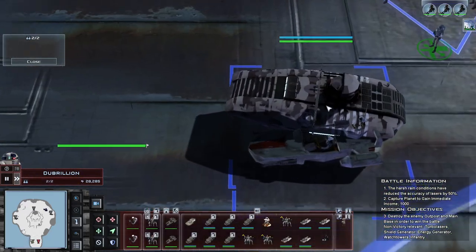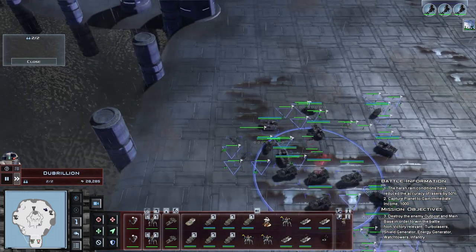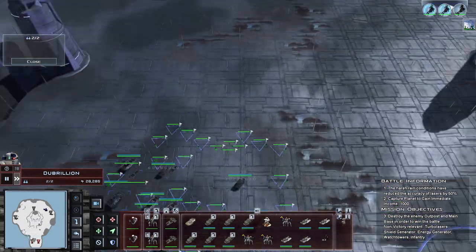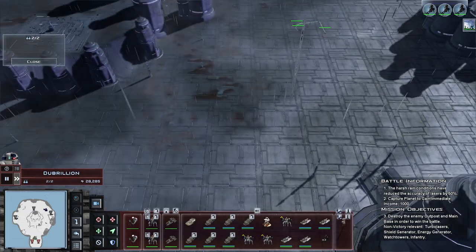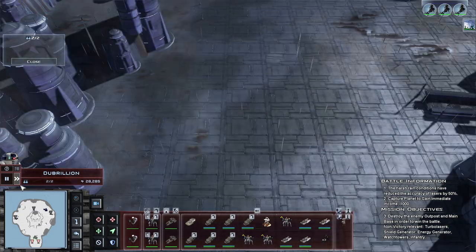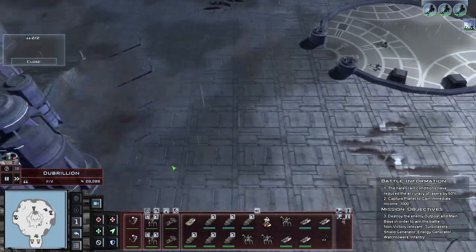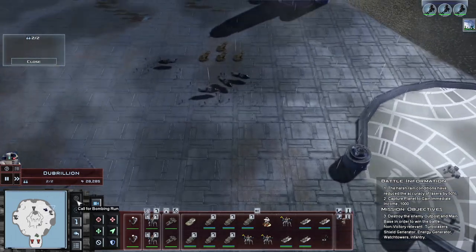What units are here? So we've got a D2B, we've got the Seraph combat speeder. I'll take that — cool. And we've also got these Scouts as well. I'm liking this. I notice I've got a Bombing Run that's just about available.